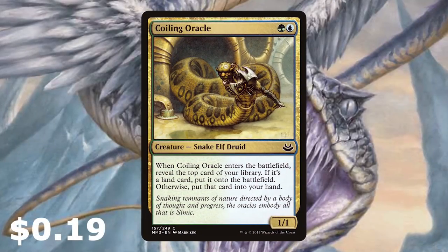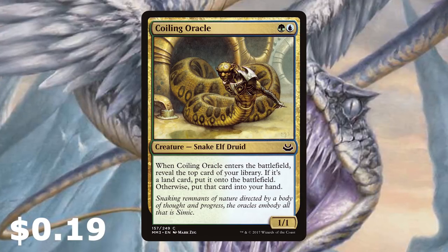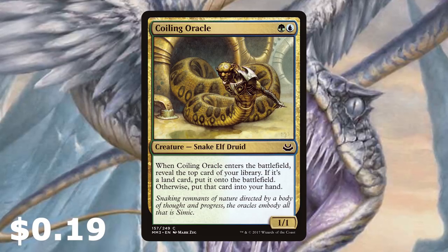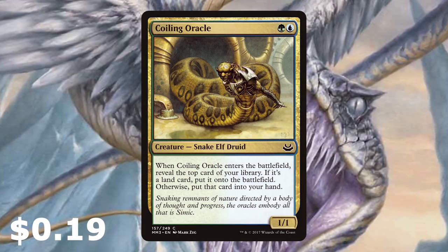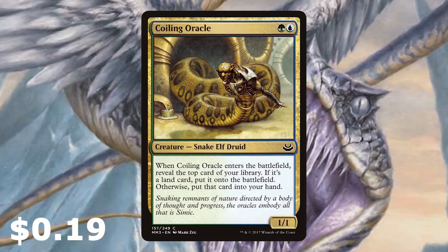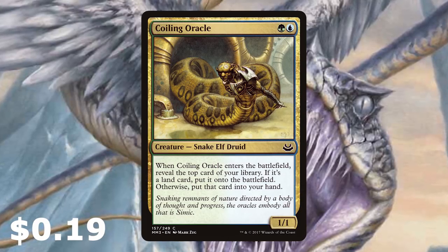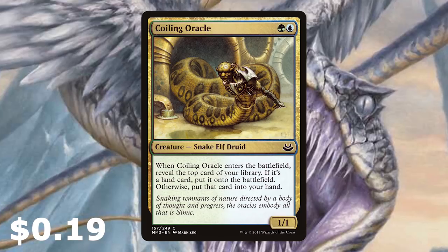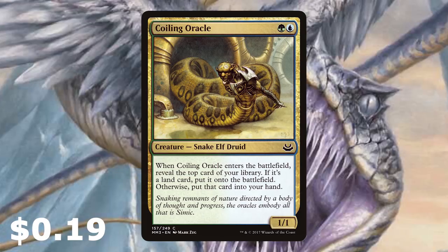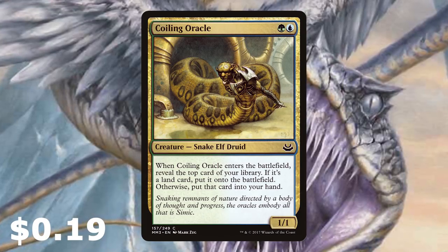We're playing 25 lands. Cards like Coiling Oracle — we're playing this as a four-of. When it enters the battlefield, reveal the top card of your library; if it's a land card, put that snow land straight onto the battlefield, and if not, the card goes into your hand. We're using creatures and instants and sorceries to help ramp up a little bit quicker. Coiling Oracle can also be that sacrificial blocker to stop some damage from aggro decks, and can put an extra land into play.